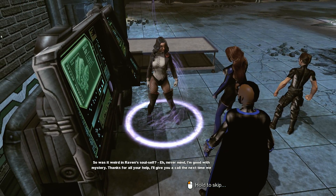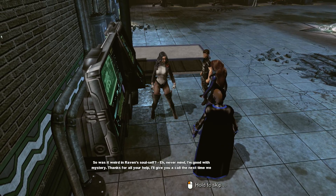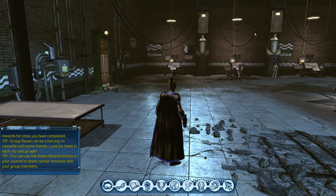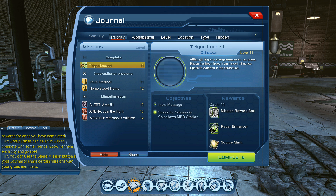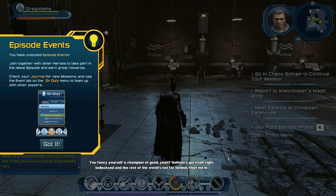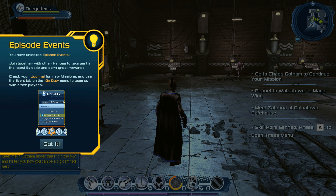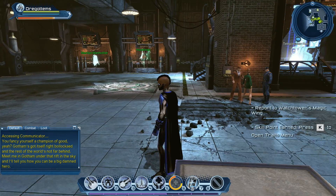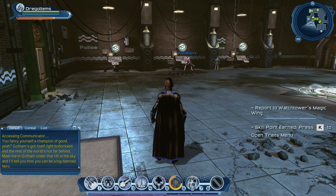We complete the 'Trigon Loosed' quest and get a Radar Enhancer and reward box. Zatanna says: 'Was it weird in Raven's soul self? Ah, never mind — I'm good with mystery. Thanks for all your help.' We also get a prompt about episode events where they want you to group up on duty. We might try that soon — I don't want to join if we're just going to get carried. We'd need better gear first. We did get more skill points — now two of seven used. Weapons and flight are covered.